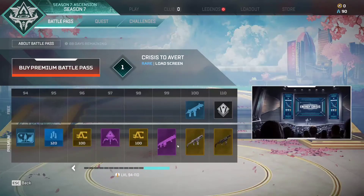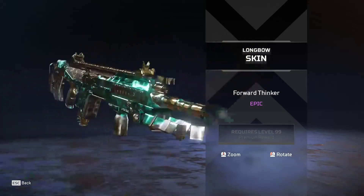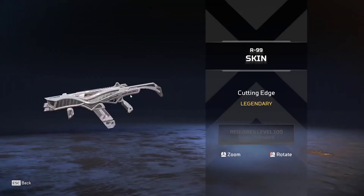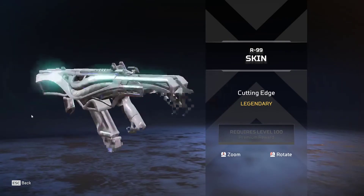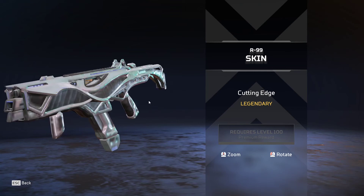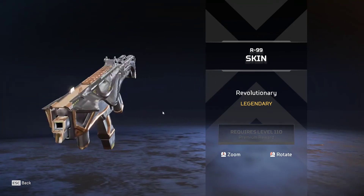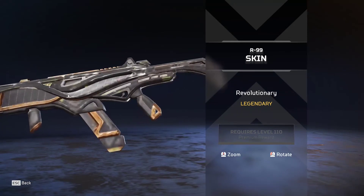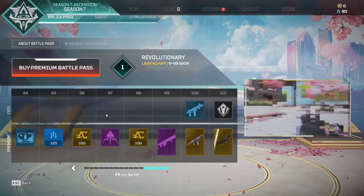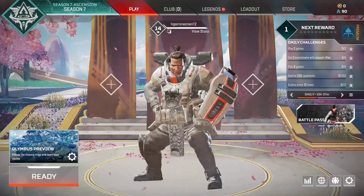Here we go - the skins. 'Forward Thinker' - very nice. 'Cutting Edge' R-99 - the R-99 is back in the actual game by the way, it's not in the supply drop anymore, that's what the Prowler replaced - go watch my previous video. And here we go - 'Revolutionary' - the top skin. It's basically a black and gold bronze variant - that is level 110, the final tier of the battle pass.